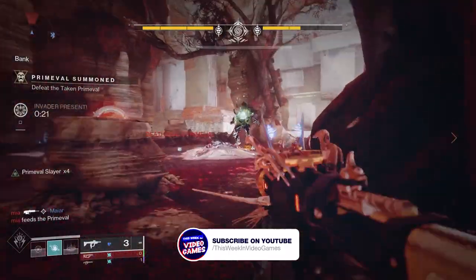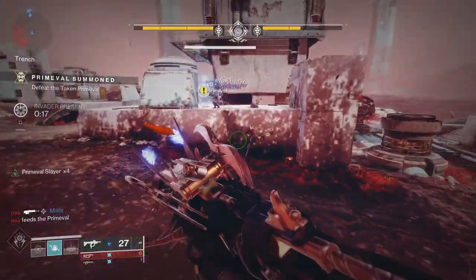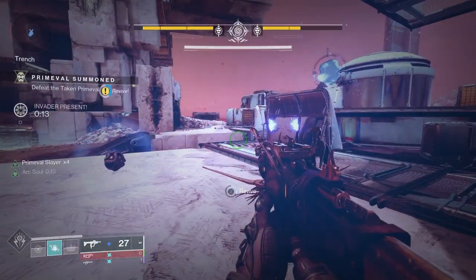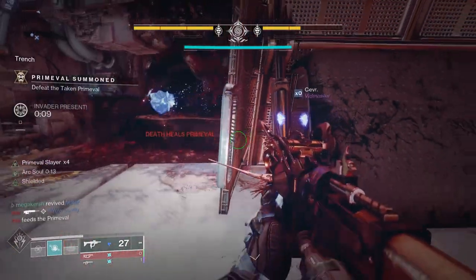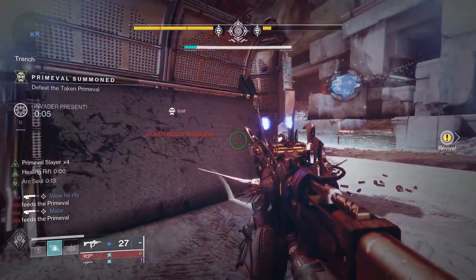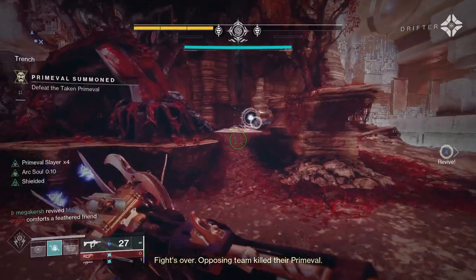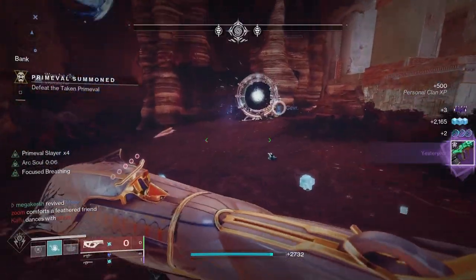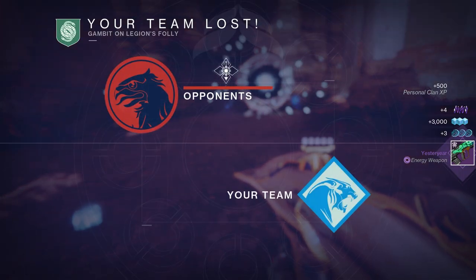Let's dive right into the details and have a look at how to get Yesteryear in Destiny 2. To get this Pulse Rifle you have to run Gambit matches, and it is a random reward from the end of Gambit as a drop when the boss is defeated. You don't have to win matches, although it can be more rewarding when you do win. Yesteryear is not in Drifter's focusing options yet this season, but it will go into the Gambit Engram loot pool from Season 19. As a recap, just run Gambit matches.